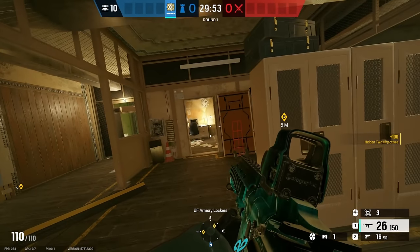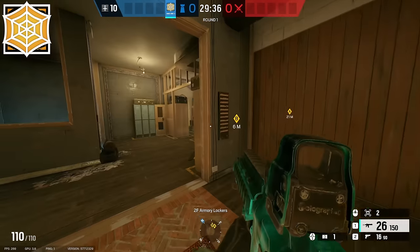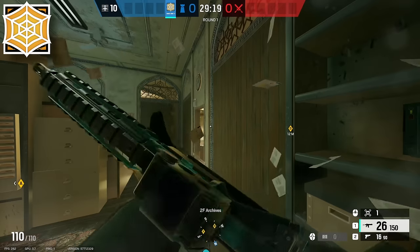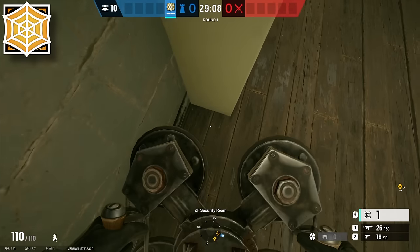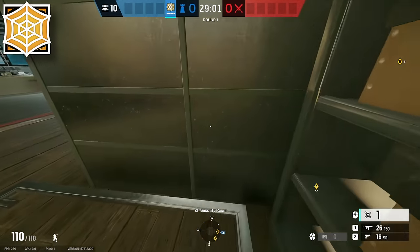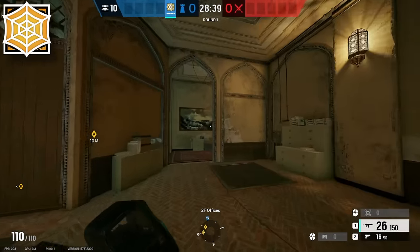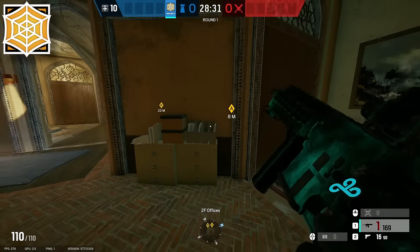The third operator is Jaeger. Put one ADS on the armory door, then make your way to the A-bomb site and put an ADS on the doorway. Put a BP in this bomb site, then your last ADS goes in the security cubby where Warden is playing — either right here or behind the shelf. After placing the ADS for Warden, go roam into offices and play in there. You need someone in offices, and Jaeger works well there since he can slow attackers from taking offices and going for an A-bomb site hold.